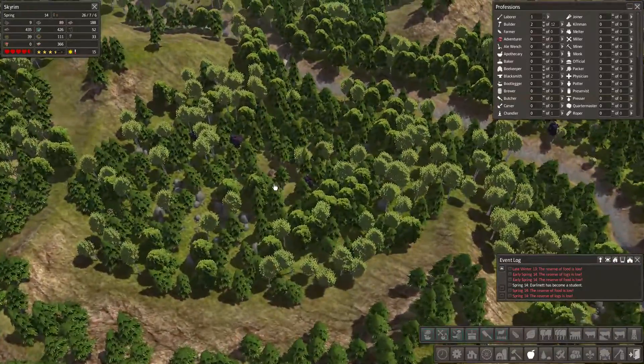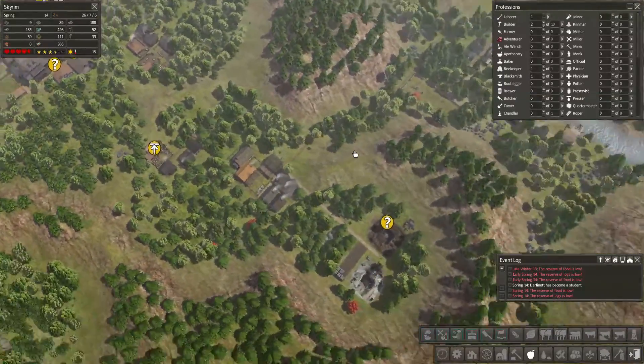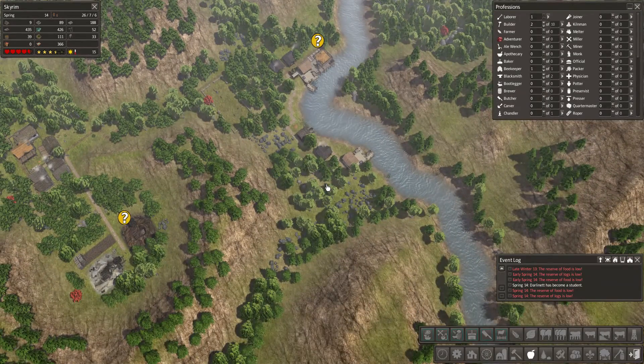I guess I was building a ton of other stuff. So not past the foresters lodge — it's not that critical at the moment. I really only need all of this to make extra firewood so that I can trade this firewood for something else.